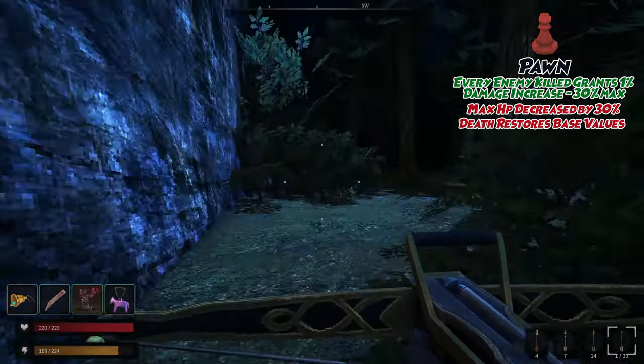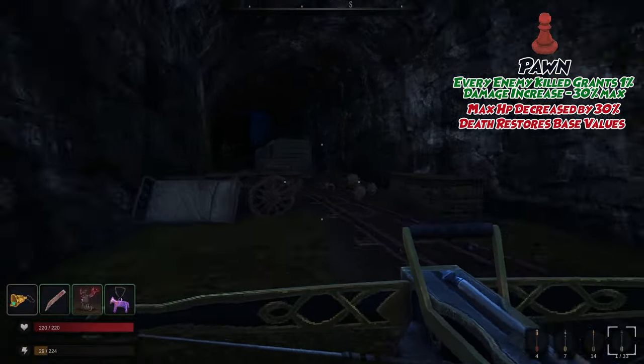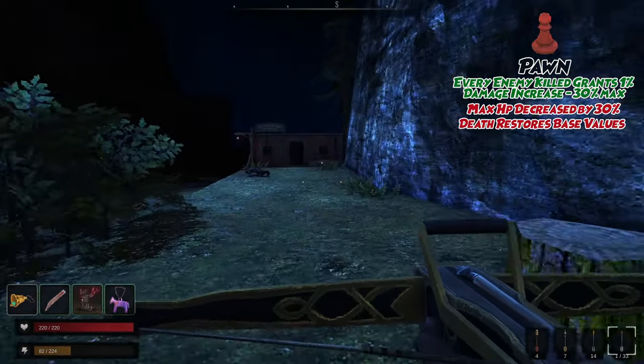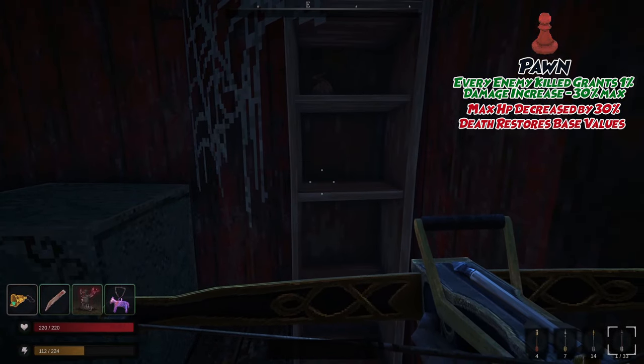We've got two up next, starting with the Pawn. From the Doctor's Rest Camp, head to the left and into the Sawmill area through the tunnel. Once through the tunnel, you'll see a small red shack building on your right. Head up the slope to it, and awaiting you inside on a shelf is the Pawn.